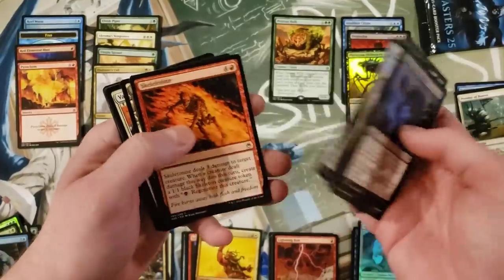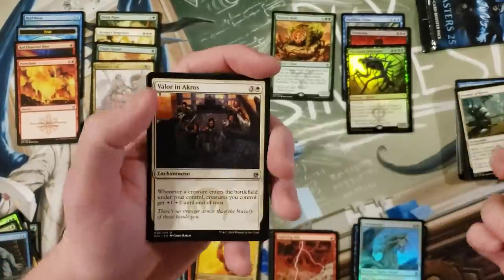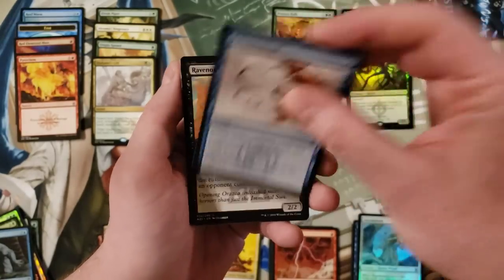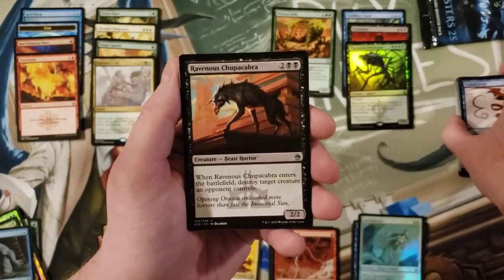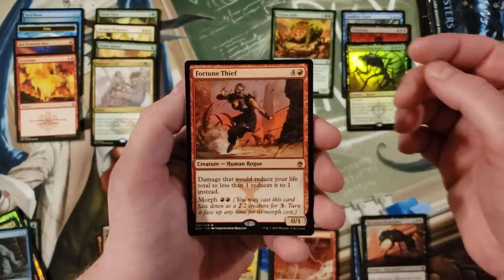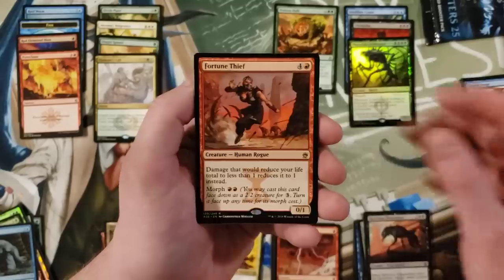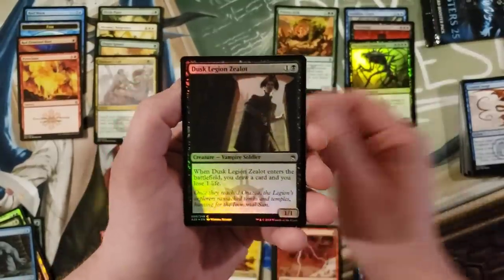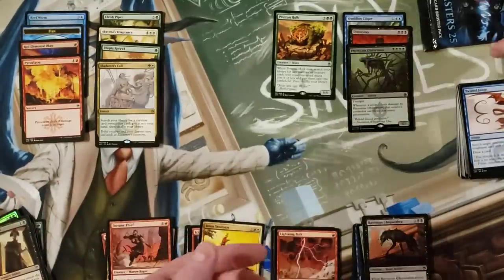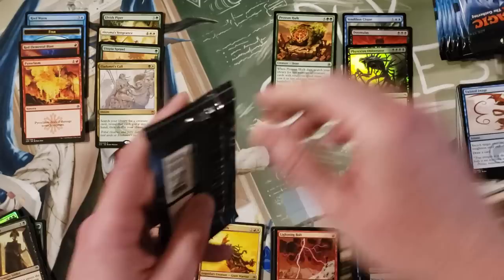Assembly Worker. Valor in Akros, Twisted Image again, Ravenous Baboons, Fortune Thief, Dusk Legion Zealot, and a Goblin token. Last pack in the middle of the box.